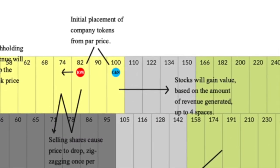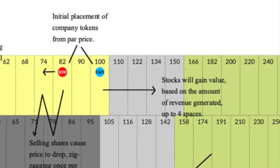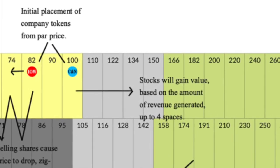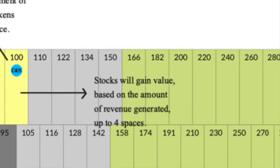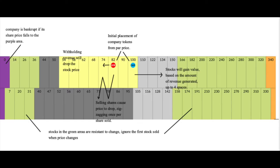If the payout is less than the share price, it does not move. If the company pays out two times, three times, or four times the share price, it will move two, three, or four spaces to the right. Stocks in the green area are resistant to change and will ignore the first stock sold in the stock round. Moving into the 340 pound value will end the game at the end of the operating round. If a stock price drops to the purple area, the company is bankrupt and stops operating. We will discuss bankruptcy, insolvency, and receivership later in the video.